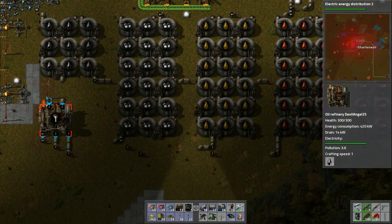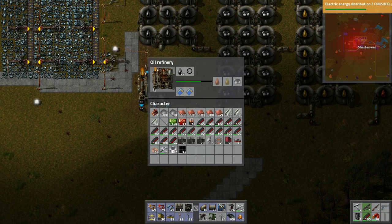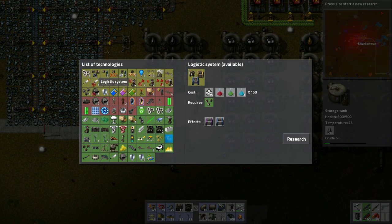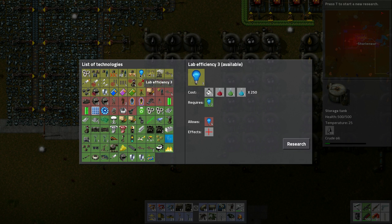There's no petroleum so plastic production is going to suffer. This refinery is probably producing as fast as it can. Energy distribution research is done — logistic systems is close, which means we're getting very close to robots!